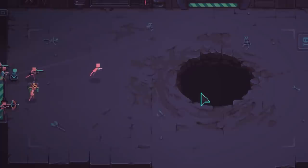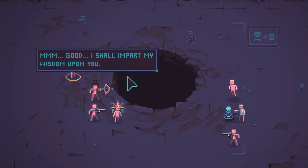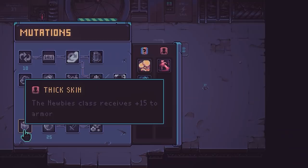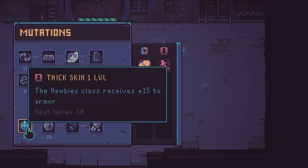Jump into the pit. This thing seems to have enthralled the newbies — let us not interfere. We made the sacrifice. I was kind of expecting a giant worm, but we got a mutation: newbies assemble into a giant mega newbie, and its power depends on their number and stats. Oh my God, that's so cool! The RNG of this run through is kind of directing me toward a newbie strategy. Newbie class receives plus 15 armor — sounds intriguing to me.